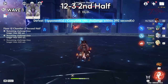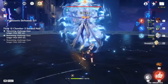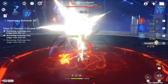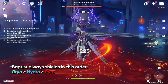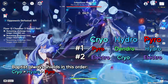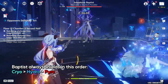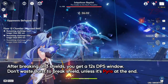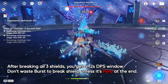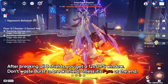12-3 second half is the debut of the new Baptist boss in the Spiral Abyss. However, this boss is a joke if you came prepared. I have a full guide on how to break his shields and perma-stun him on my boss video. In this Spiral Abyss, his shields are cryo, hydro, then pyro in that order. Here's the handy chart showing the best elements to hit each shield. You will need 2-4 attacks to break each shield, and once all 3 are broken, you get 12 seconds to do damage. Don't waste your burst to break the shields unless it's the pyro shield at the end. Once the boss recovers, repeat the same steps again. Pretty easy fight to finish up the Spiral Abyss.